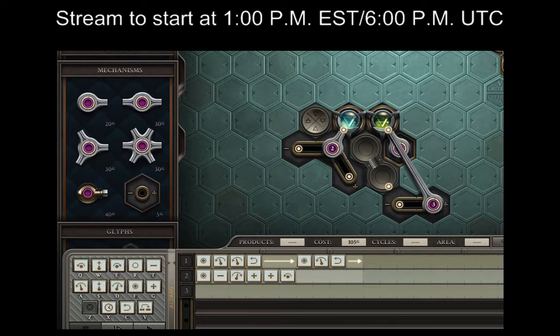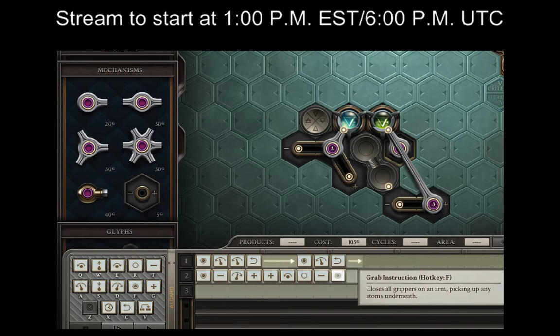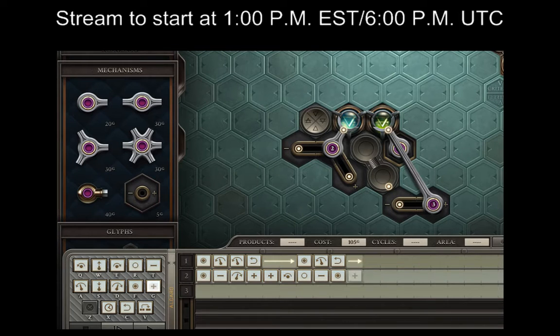I keep holding the O button when I mean the drop, which is R. There's an idea sent to me in Discord — I'll jump over to that in a second and take a look. I just dropped everything. Oh well. I'll jump over to that after this puzzle.